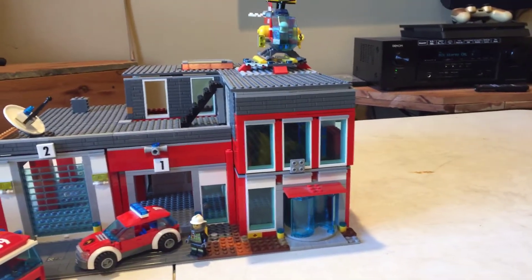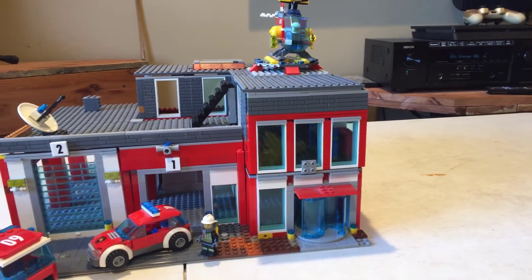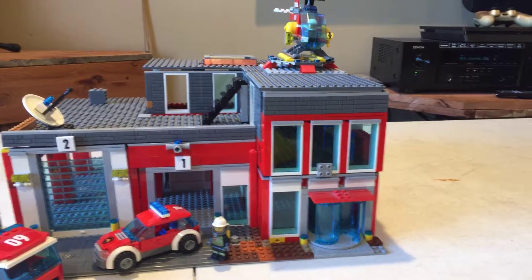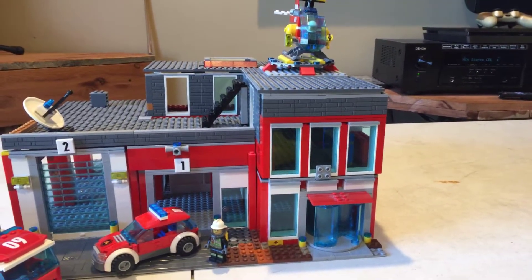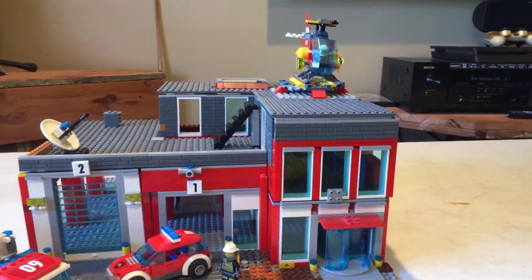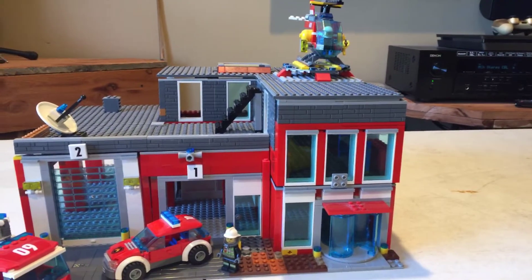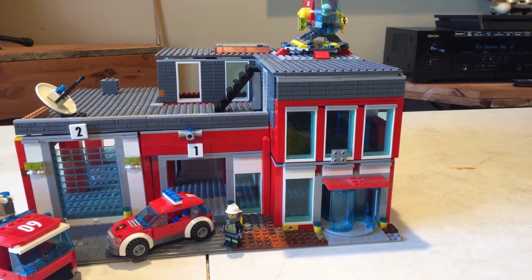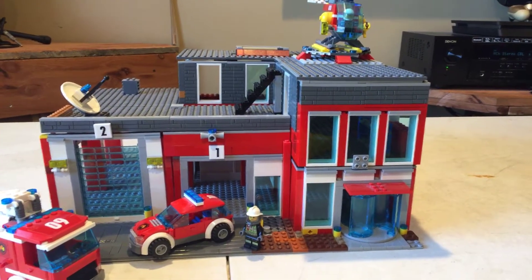Also, the build to the right — the actual fire station lobby and headquarters — was a three-story building, and I collapsed it down and made it a two-story, but also gave more room inside for future decoration and scenery.